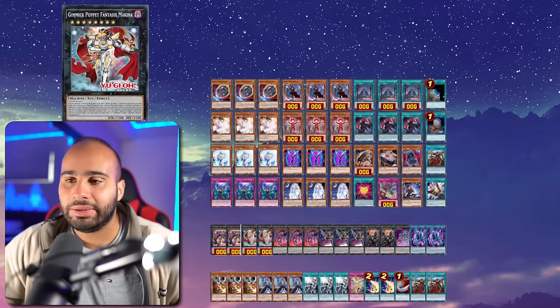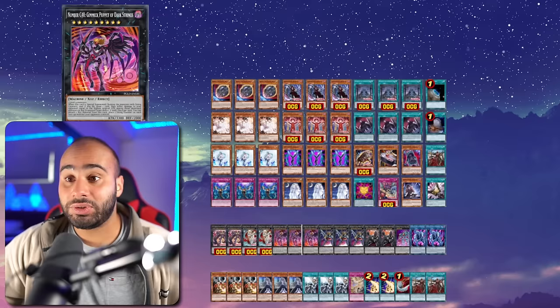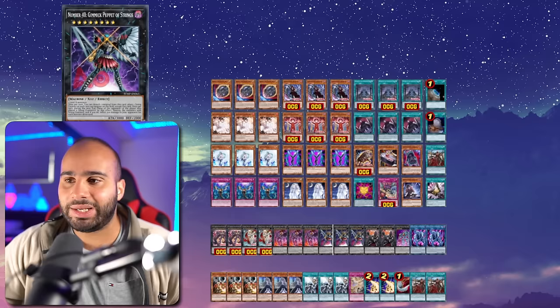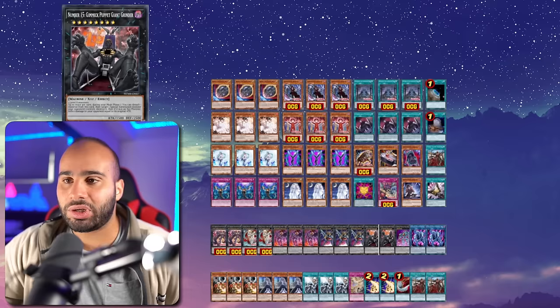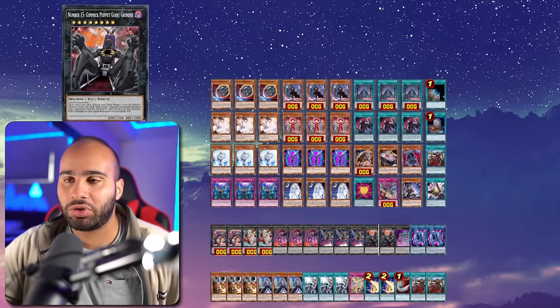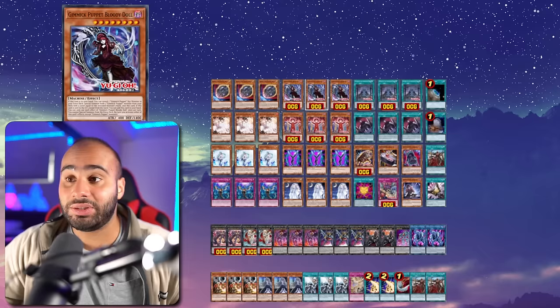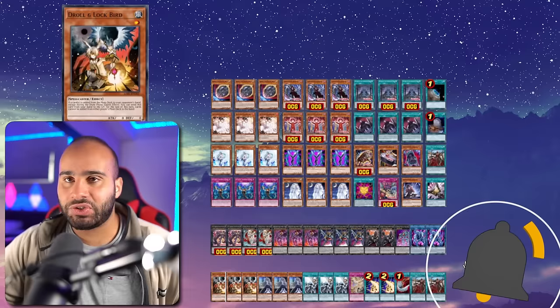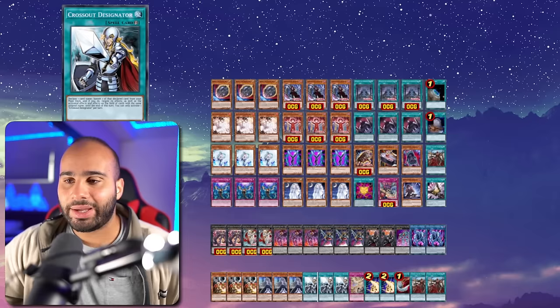For the extra deck — it's not a resourceful extra deck since you can't go into non-Gimmick Puppet monsters, so forget Zeus, Typhon, S:P Little Knight. Two Fanatics Makina plus the pre-evolution Phantasyx Makina: three of each makes sense. Three Dark Strings, three Puppet of Strings — you go into double Dark Strings very often. Sometimes you go into the third, which matters more than Giant Hunter, which sucks. Three Puppet of Strings because it's the highest-attack Rank 8 you can summon. Two Giant Grinder — one for the combo, one for grind situations.